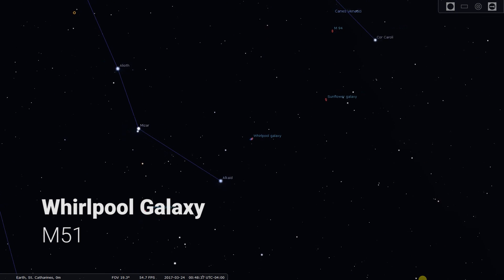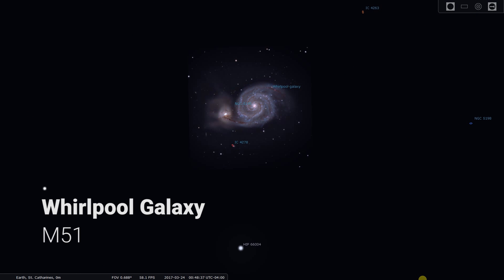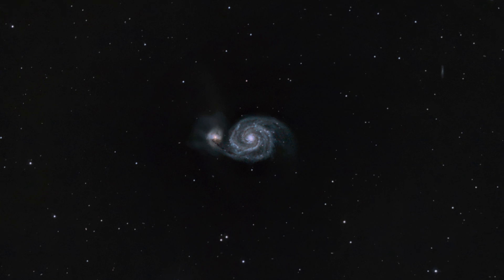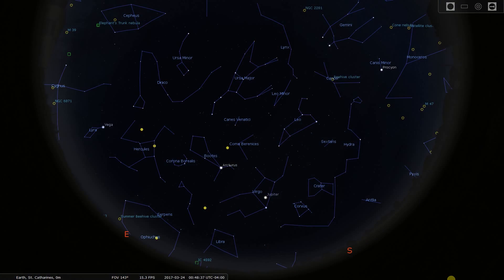Next up is the Whirlpool Galaxy, M51 — another stunner because it's interacting with another galaxy, NGC 5195. It's full of color with beautiful blackness of space around it. This is actually the photo used at the beginning of this video. If you haven't imaged it before, when you see that first frame you'll just be blown away.